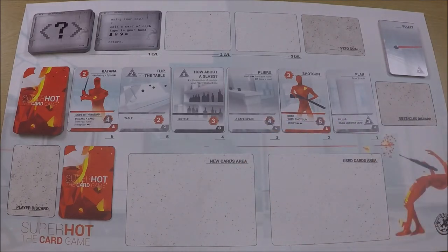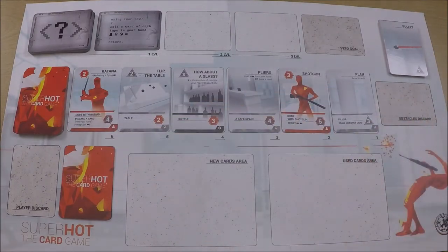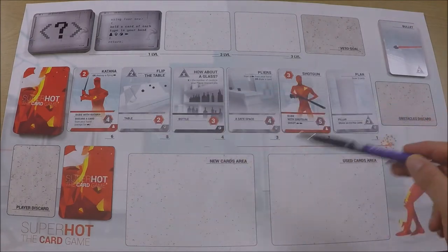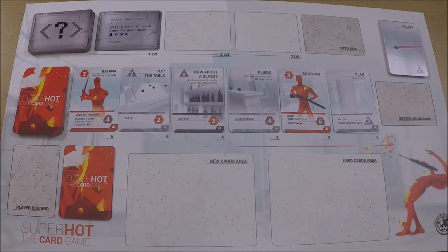If you wait, you can discard any non-bullet cards from your hand into the discard pile — the obstacle discard pile over here. Then the last card of the obstacle line will go into your discard pile. It's a bit weird how it works because your deck and this row are constantly cycling around as the game goes on, but it's unique — definitely unique.